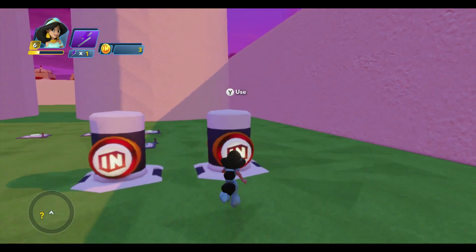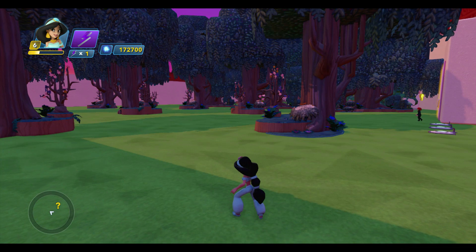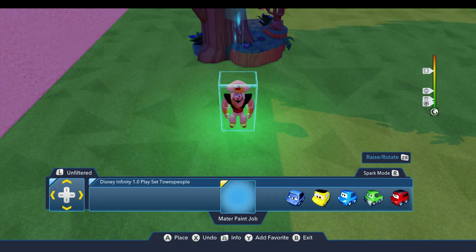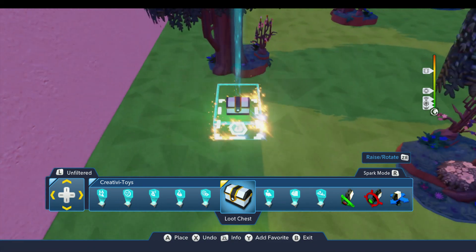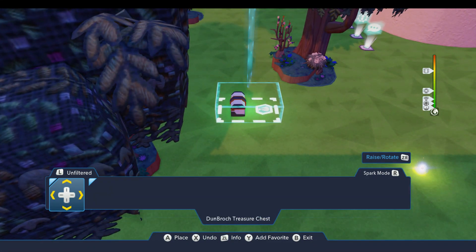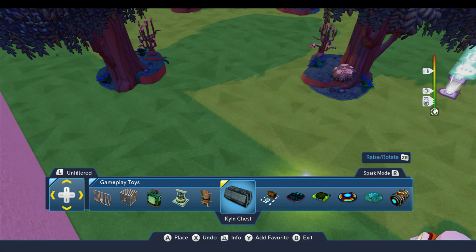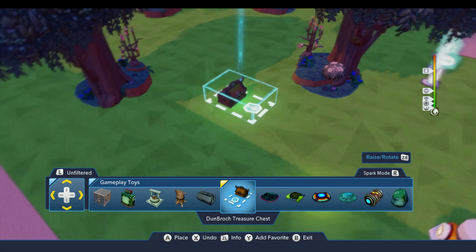Let's go ahead and turn off the economy system so we can get back into our toy box editor. That's the first way you can get coins. The second way is with a treasure chest, and that's right next door. You can use this loot chest, or you can use the more decorative versions down in the gameplay toys drawer — we have this Dunbrock version and the kiln version. I'm going to use the Dunbrock one.